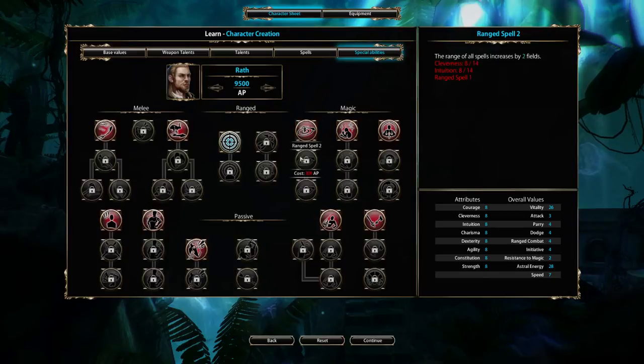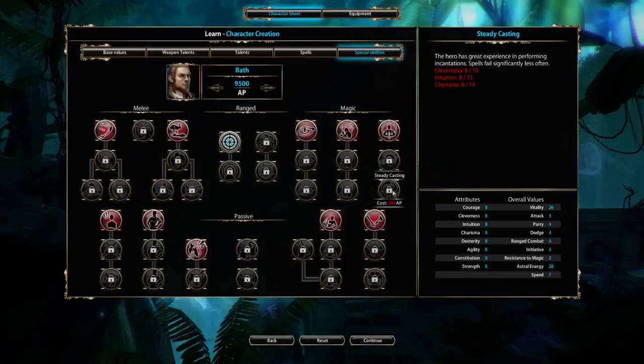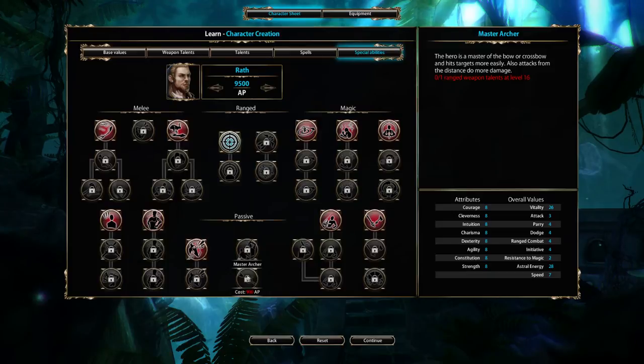For magic users who concentrate on spells as a primary weapon, range spells let you throw longer distances. Mastery of magic and aural mastery makes spells cheaper to cast. Spell shield gives additional resistance all around, and steady casting makes spell failure less likely. The dual wielding side tree gives superior weapon mastery — good for dedicated melee fighters. Master archer just makes you more accurate, but your weapon skill must reach level 16, which takes time.